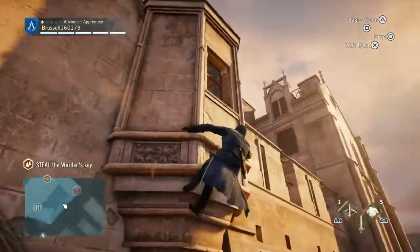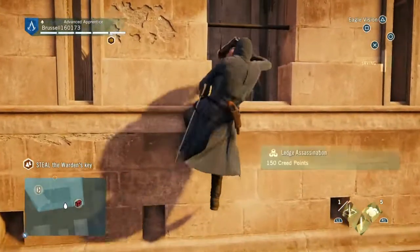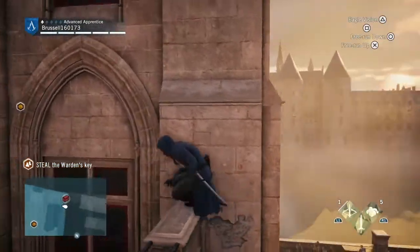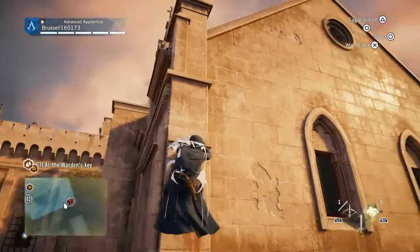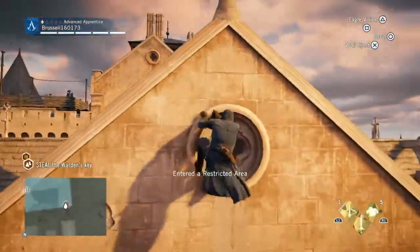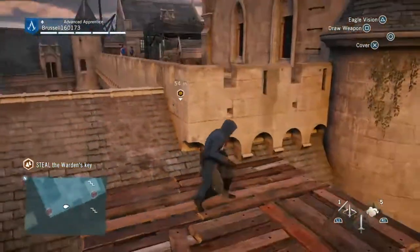Make your way along here, find this guy and let's assassinate him. Lovely jubbly. Now get out of here — climb up quick without being seen, hopefully. Oh, you've been seen, but there we go, it's gone. Now climb up and over here. Run to this platform, try not to be seen. That's good.